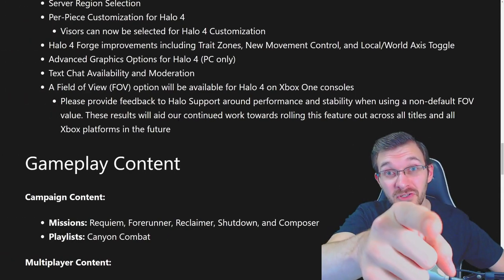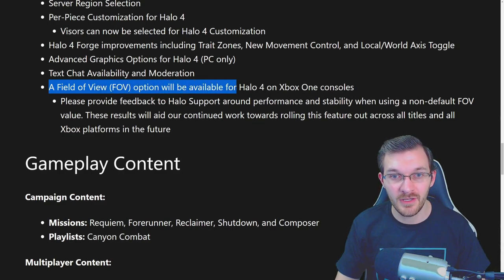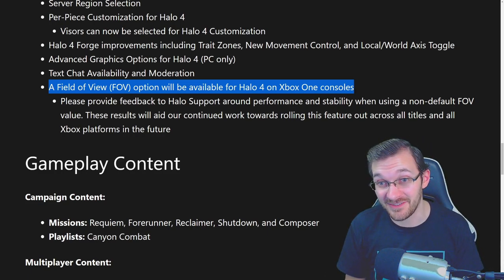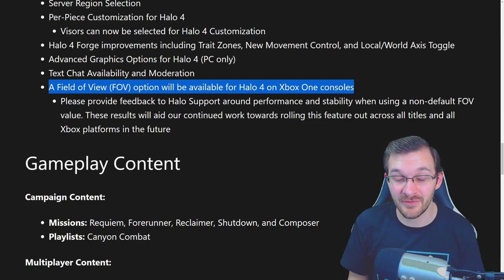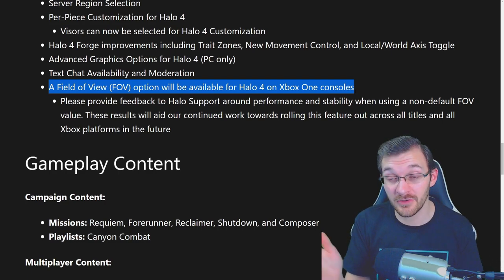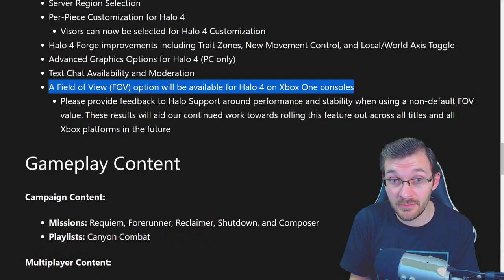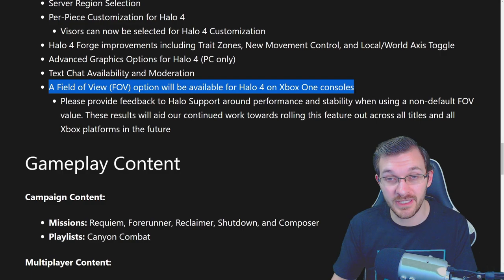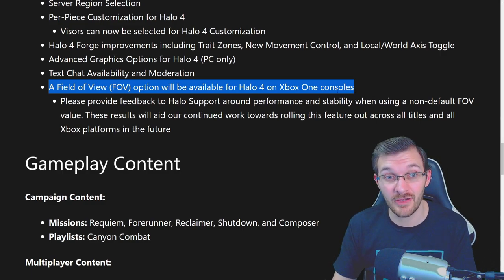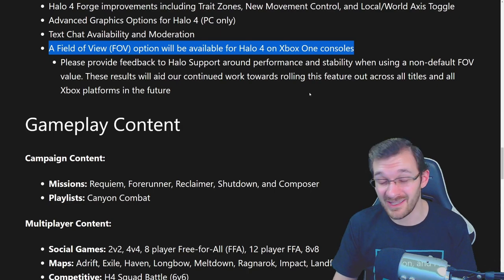This is massive for console players — field of view options are now available for Halo 4 on Xbox One consoles. You can bump the FOV up to 120 with no frame drops, which is pretty exciting. The game runs FOV sliders just fine, which is really great to see.